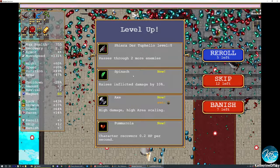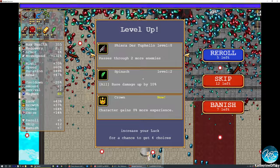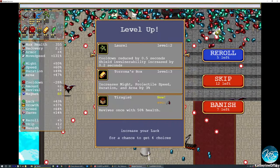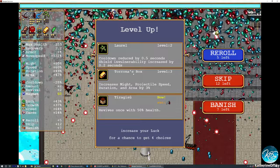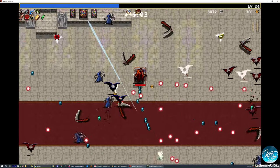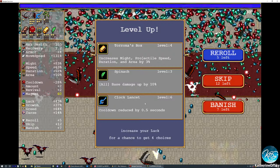Axe, Pumarola, and spinach — there's our spinach. Let's take that. Crown? No, because we're going to get that for free. Spinach, yeah. Torona's box — tirigisu is free later. I think we'll take Torona's box. We should have done the laurel — I just said I should do the laurel. Whoops. It's fine — it doesn't really provide us too much benefit until later anyway.